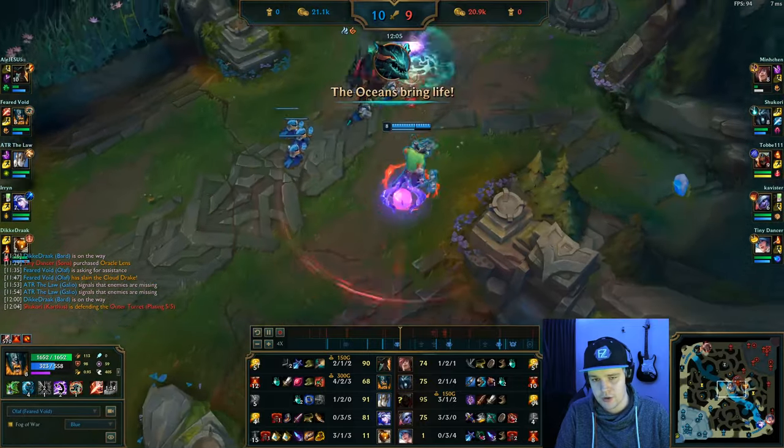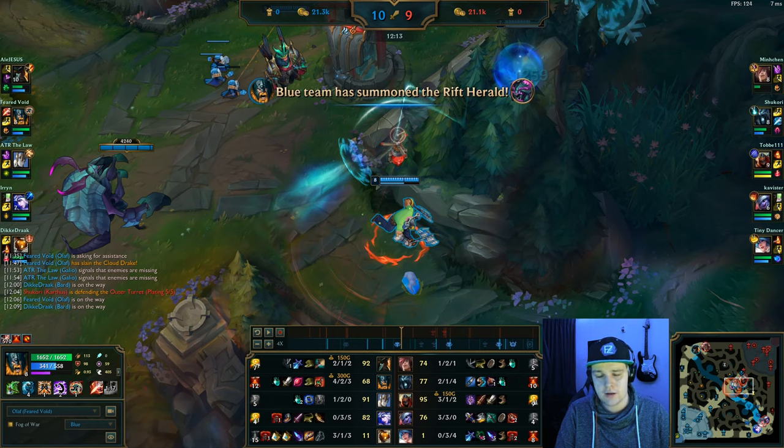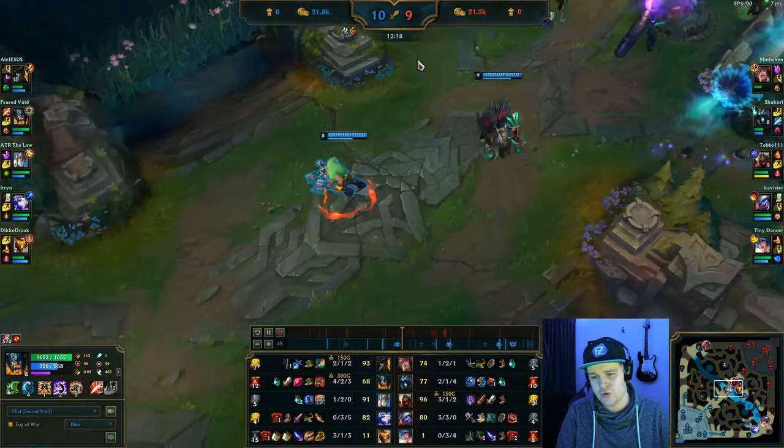Dragon control is very very important in solo queue games — if you can keep dragon pressure going and maintain the dragon advantage you will have a much higher chance of winning. I pop the Rift Herald mid lane to get the turret lower and pick up some plating gold while I have time, since the platings are going down soon.